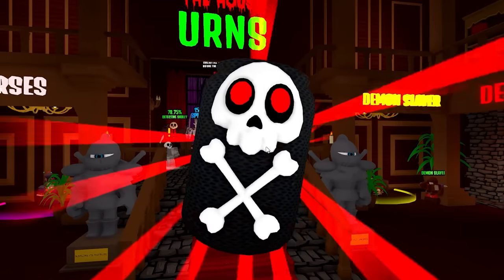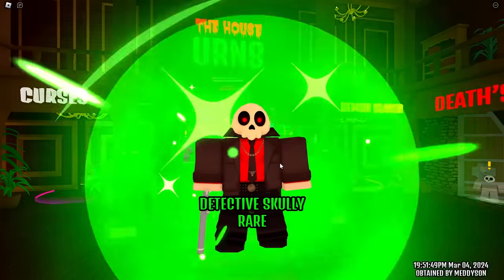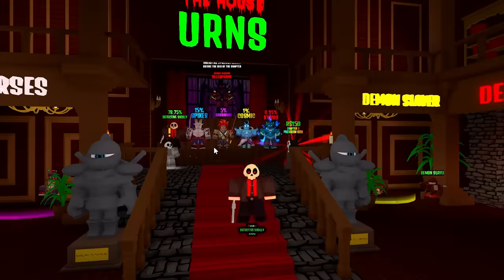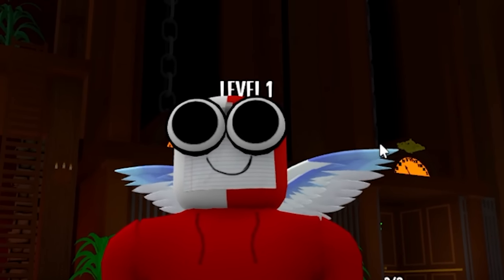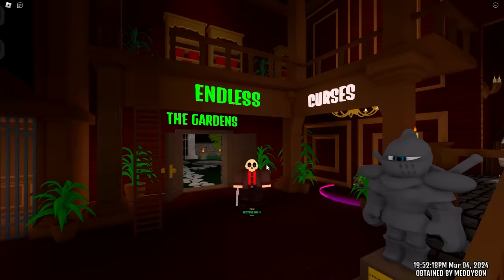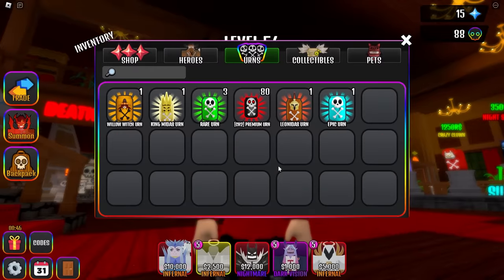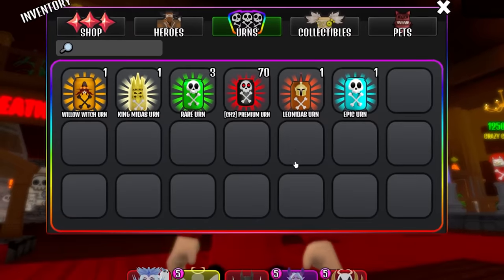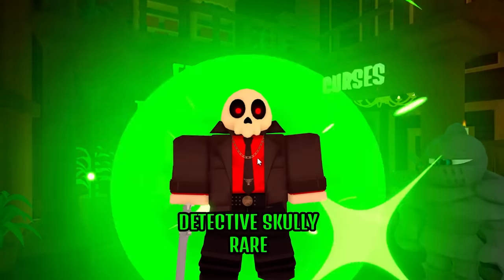This is going faster — I'm getting loads of Detective Scullies. Just give me a secret. I've seen you too many times, Barbarian — you're starting to annoy me. This is the last 100 and it's not going well. Please just give me something — a Mythic, a Shiny Detective Scully. I've got 90 left and I've got no hope. I don't think I'm going to get the secret. If I don't, this is the biggest L opening ever. We got another Cosmic Mythic — that's two now. I just need a secret and then I'm fine.